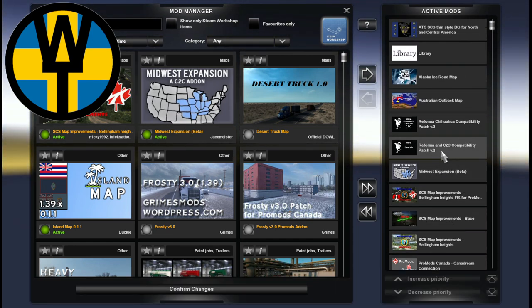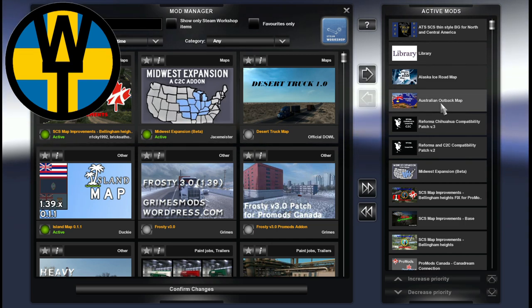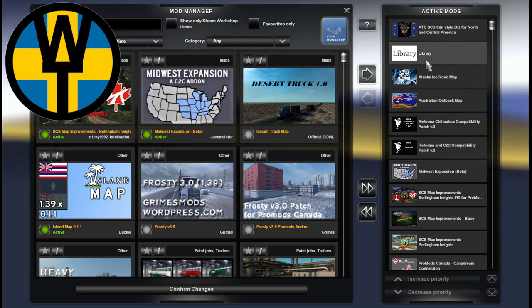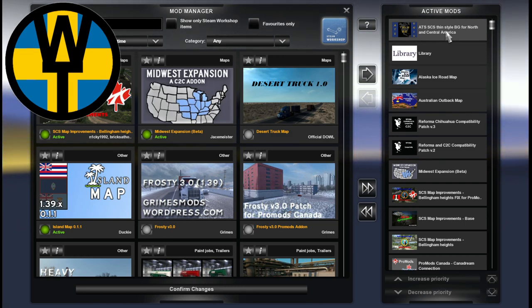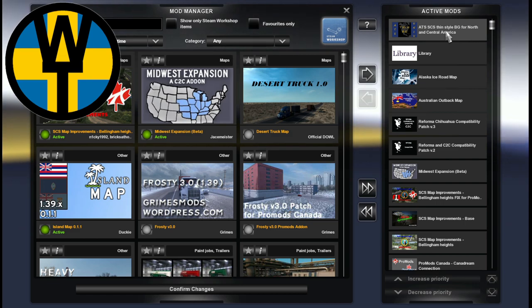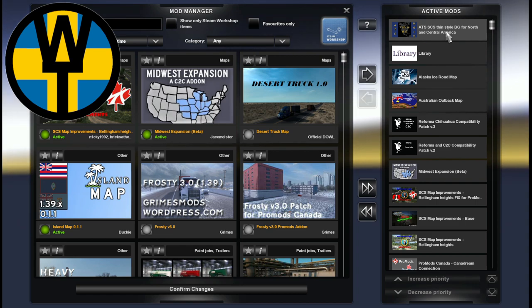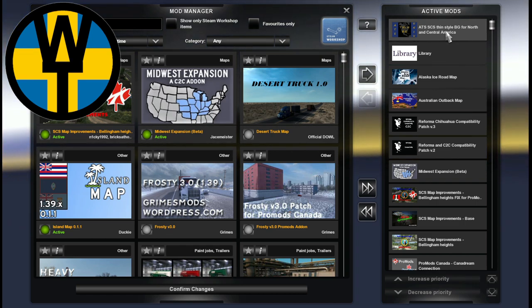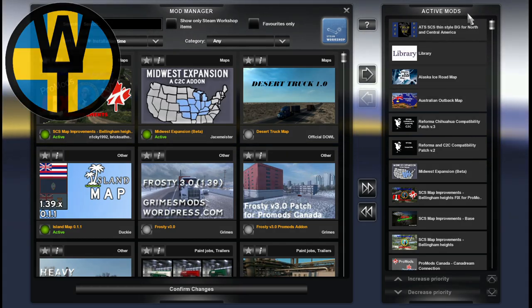Then we have the Mid-West Expansion, Reforma and Coast-to-Coast compatibility patch version 2, Reforma Chihuahua compatibility patch version 3, Australia, Alaska, Library, and the ATS background map by Bengan-J. I'm currently using the thin style background. If you scroll around on the page I'm linking to in the video description, you'll find other background maps for America as well, so feel free to use any of them. And there you have it — that is the entire list of active mods on this map combo.